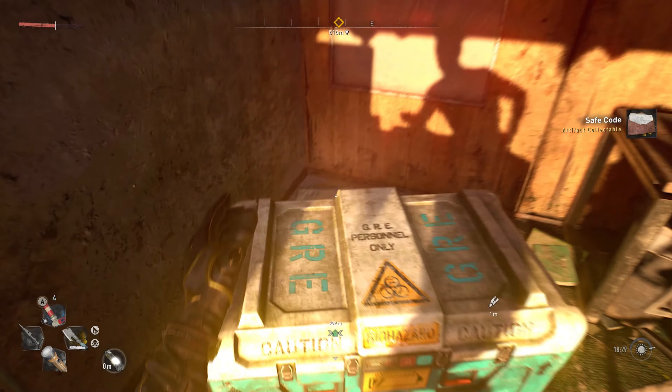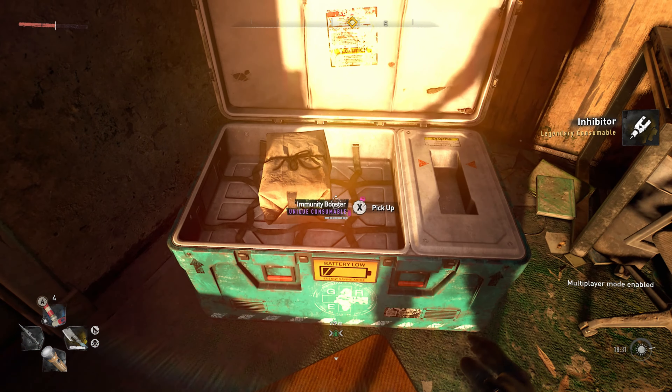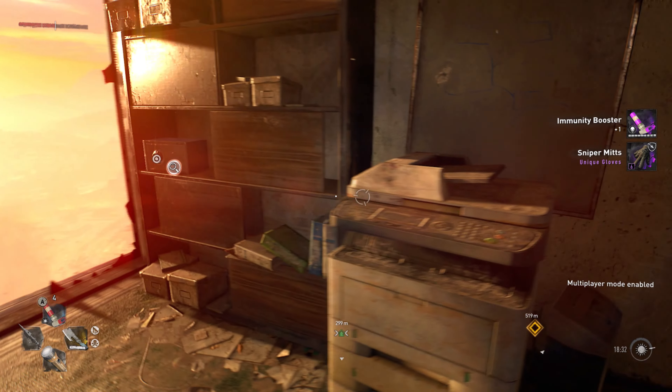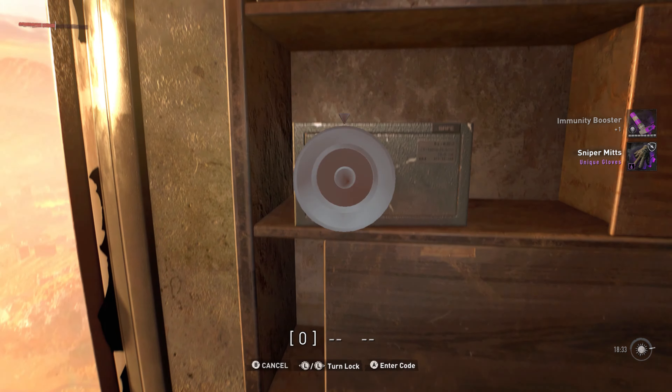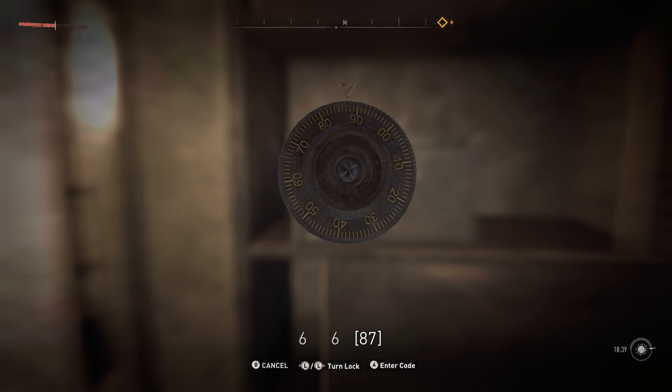There are also going to be some crates and things like that — open up this GRE crate and get your inhibitor. Let's go over to the safe and crack it. It looks like the first digit is going to be 6, the second digit is going to be 6. I'm just going to go on a whim and say it's 666, since it's the black rubber ducky and this is supposed to be like some demonic easter egg. And what do you know — 666.